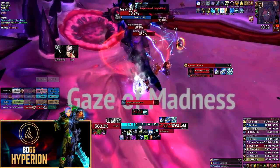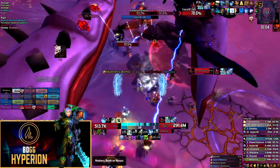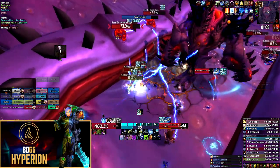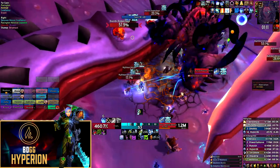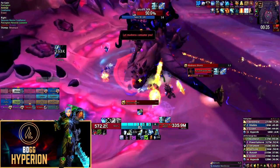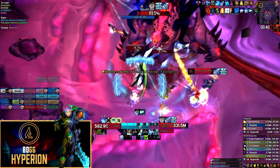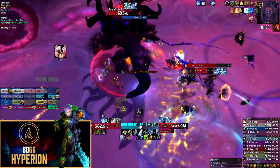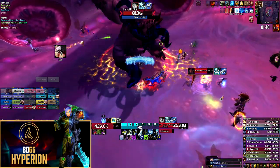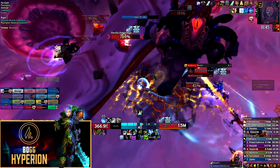Another big change in Phase 1 is that Gaze of Madness and Horrific Hemorrhages — the little adds that spawn and the big tentacles that slam down — will spawn at the exact same time. You will get a set of adds spawn about 40 seconds into the fight: two tentacles slamming down cutting parallel to each other, and two Gazes of Madness spawning. Then at about 1 minute and 40 seconds into the fight, this will repeat with two tentacles slamming down in a V-shape and two Gazes of Madness spawning.